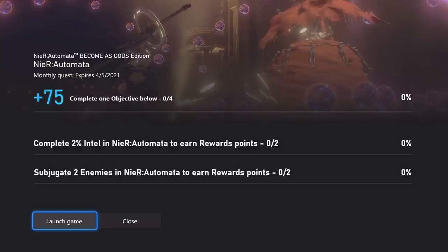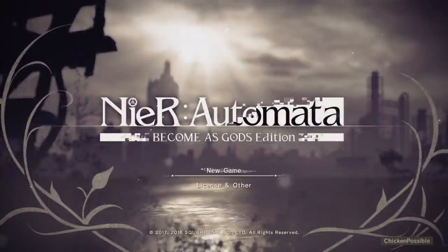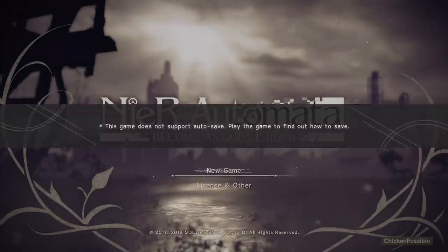The two objectives to choose from are complete two percent of the intel or subjugate two of the enemies. Actually, we're not going to get to choose — we're going to have to do all of that stuff. If anybody from Microsoft happens to be watching, I'd definitely recommend checking this out because it's not working as expected. You have to do both of those things; it doesn't seem to be working as an either-or.